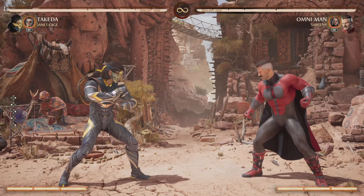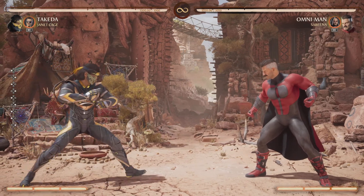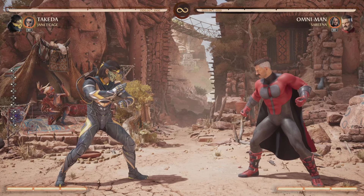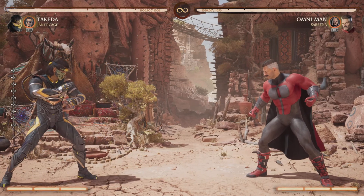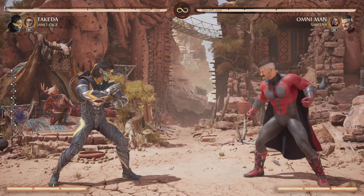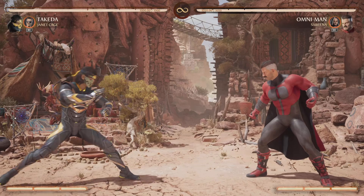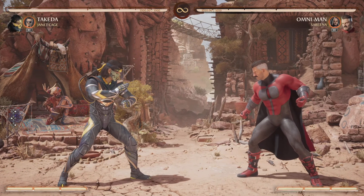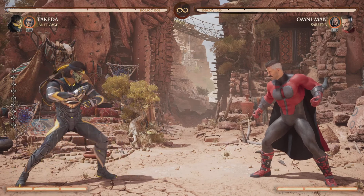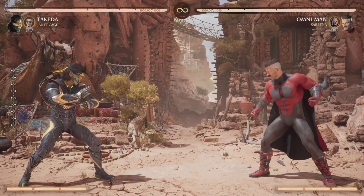Hey guys, SweetCalibur here. Today we've got a Takeda combo tutorial — also just a slight tutorial in general. This combo is going to get you about 42% damage and it's using Janet for this one. I'm sure Takeda would work pretty well with other supports; I'm just most comfortable with Janet, and it's easier to get air combos off with her. Now whereas this may not be as difficult as some other combos such as Homelander, it's still going to be quite difficult to learn.